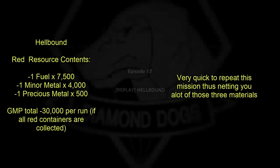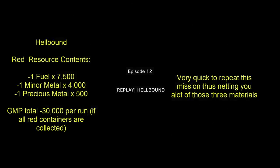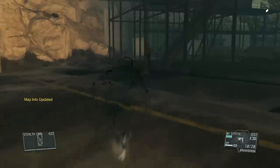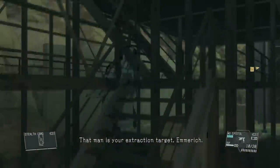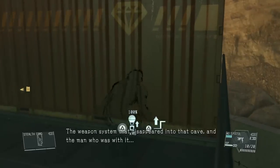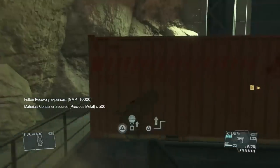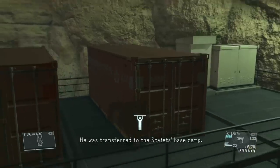The last mission that's really good for fuel, minor metal, and precious metal is Hellbound — which I'm sure you've seen videos on already. I just want to include it here for informational purposes. Gather these materials, hit the Intel file, and it'll trigger a checkpoint. From there, just restart the mission and you're good to go.